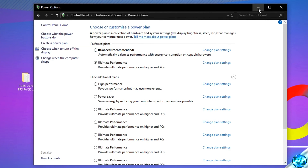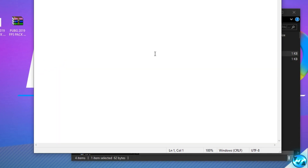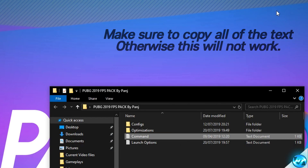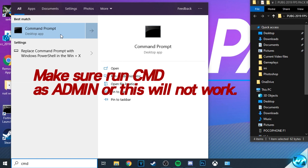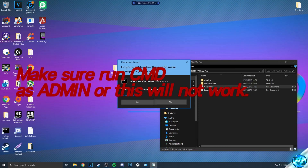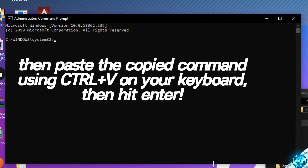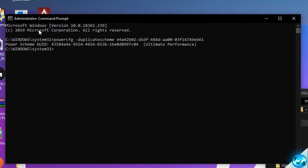So what we're going to be doing for now is just minimizing the power options, navigating into the FPS increase pack once again, this time navigating down to the command text document and double clicking. With inside of here, what we're then going to be doing is navigating all the way to the right hand side, highlighting everything, right clicking, and selecting copy. We can then exit out of the notepad, take ourselves back down to the left hand side, this time typing in CMD. And before we actually open up the command prompt, make sure that you do right click on the command prompt and open it as an administrator. If you don't open the program as an administrator, this command will not be recognized and nothing will happen. Once command prompt has opened up as an administrator, simply press Control and V on your keyboard to paste in the command and then press enter. Once you guys have done that, you'll then be met with the power scheme GUID, ultimate performance power plan. Simply exit out the command prompt as that is now completed.